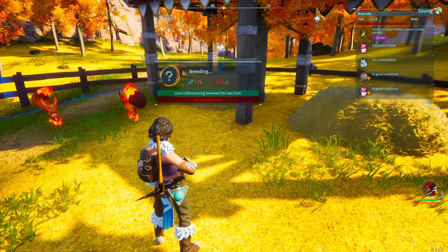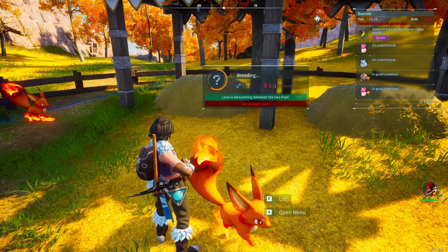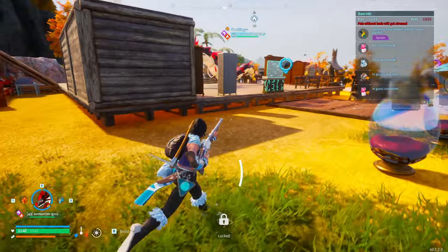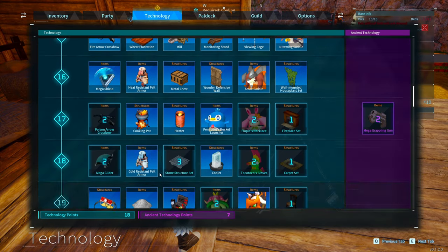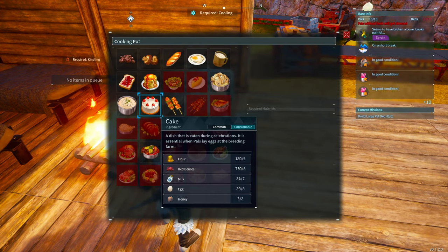Love is blossoming between the two pals, but there's not enough cake. To make breeding work and let them hatch eggs, we're going to need to make cake. Cake is a bit confusing, but I'll explain it simply. To make cake, we're going to need a cooking pot, which you can unlock at around level 17. The recipe requires flour, red berries, milk, egg, and honey.